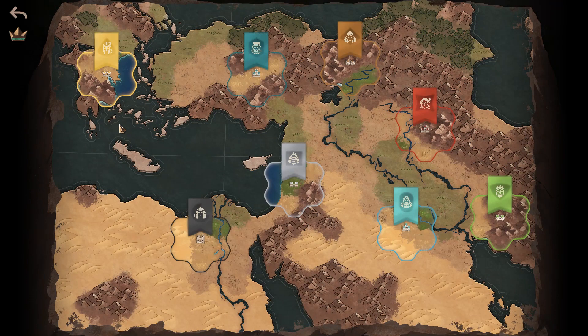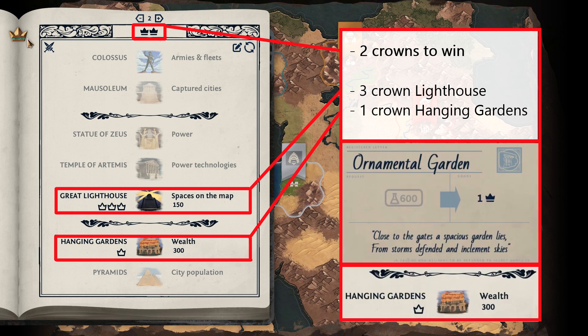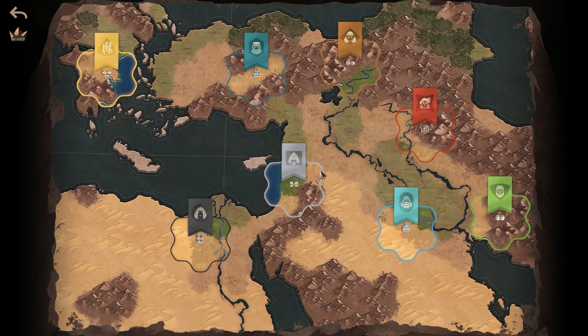Here we go. This is how to beat the Canaanites on the Near East. These are your victory conditions. You have two crowns to win, and we're going to get them with the ornamental garden and the hanging garden, by the way.